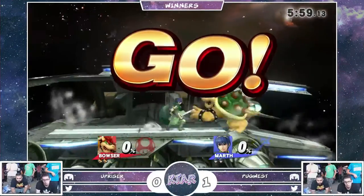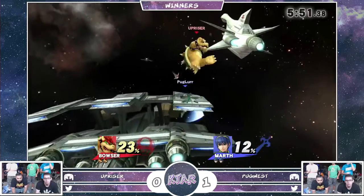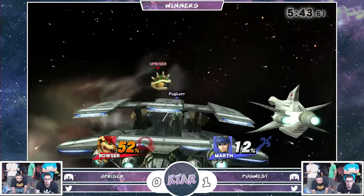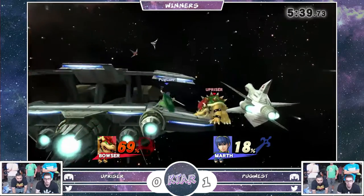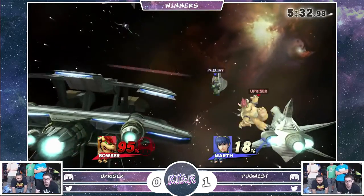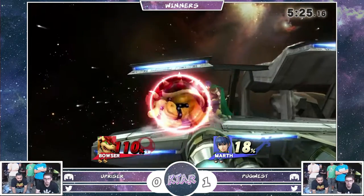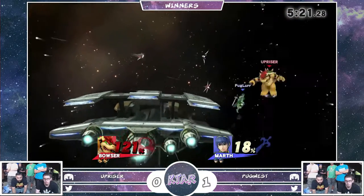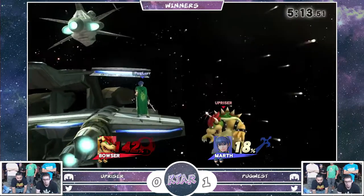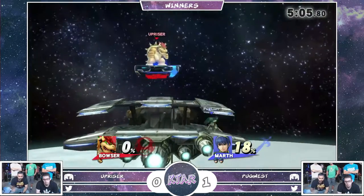Let's see if he changes some things up on Lila here. I don't think Pugwest is too uncomfortable on this stage — I definitely saw him play on this stage earlier. We'll see if he can actually take advantage of these platforms, maybe catch Pugwest landing on top of him, get a little bit of shield pokes from there. Right now though, it looks like Pugwest is doing that to him — all the juggles in the world right now. Bowser definitely struggles to land, and with a character like Marth who just has so many great hitboxes, it's not going to be easy. Nice dancing blade to cover the roll edge. He definitely read that — called him out entirely. He charged the up-smash before Upriser had even grabbed the ledge.